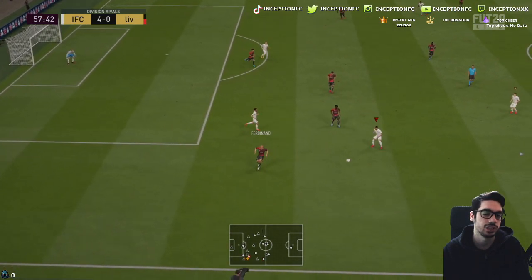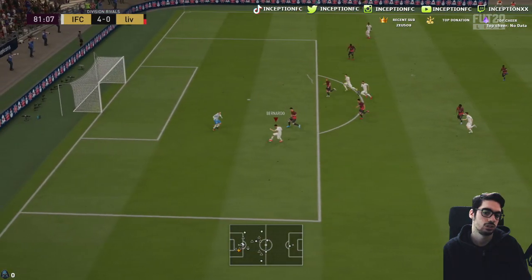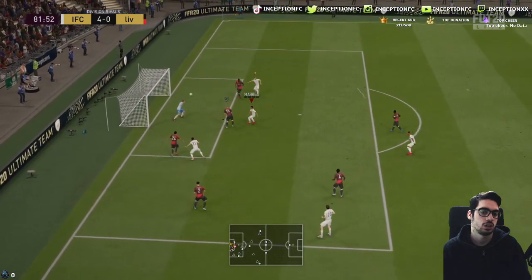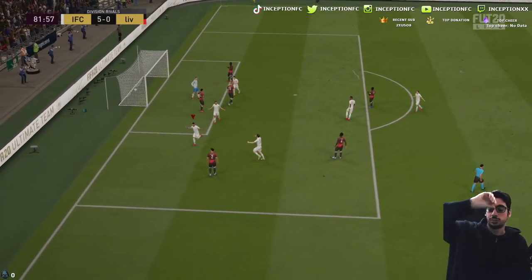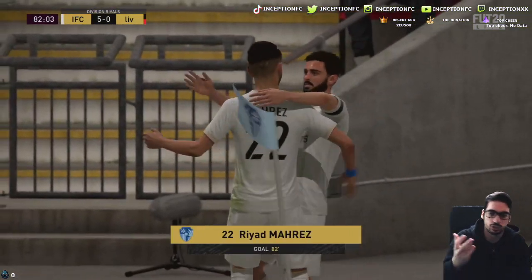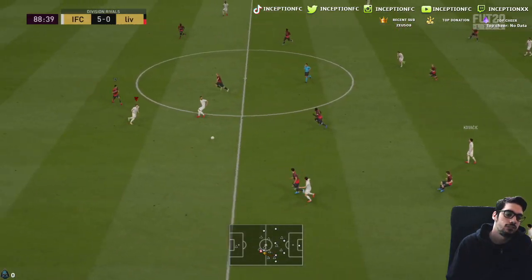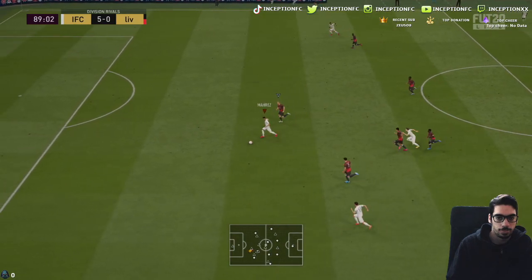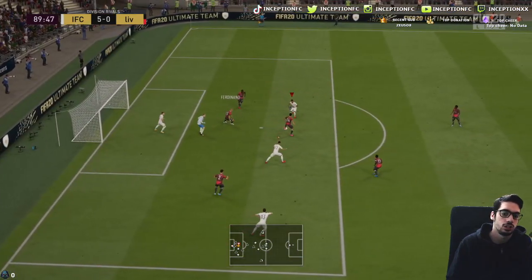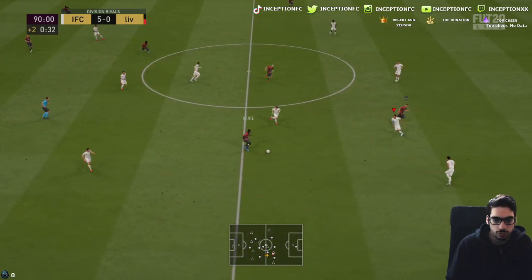Utilizes the empty space really nicely right there. Nice layoff — really good layoff, actually. Great finish. His first time passes when he has his back towards goal, he does really good lob passes to the other players. What a turn. Will he utilize that empty space in the middle? He does — near post strike. Nice little save by Ter Stegen because Ter Stegen's a beast. This card's really good. It's pretty obvious how good it is.